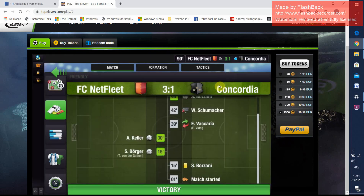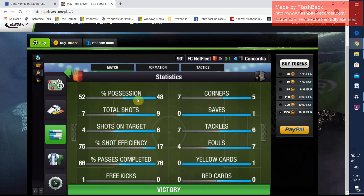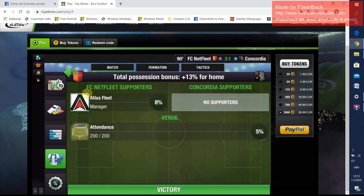The match already ended but I can show you still. This is the statistics tab: possession, total shots, shots on target, shot efficiency. Here are the supporters — when you support your team you get 8% bonus. You get from attendance on your stadium, like if you get 100% attendance you get 5%. And if you support your friend you get 3%, and if somebody of your friends supports you, you get 3%.